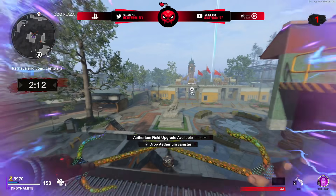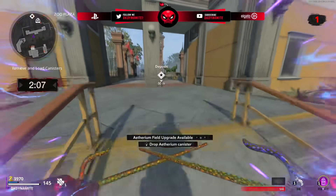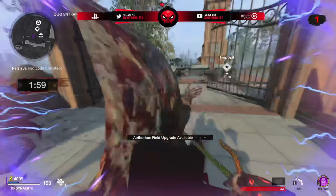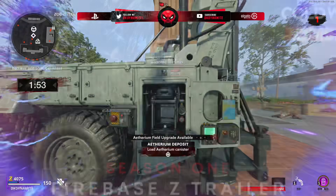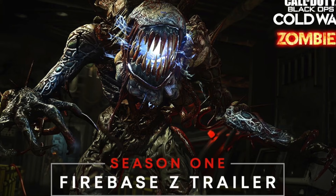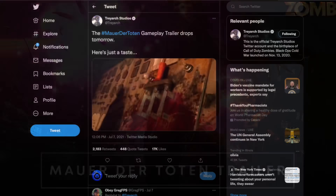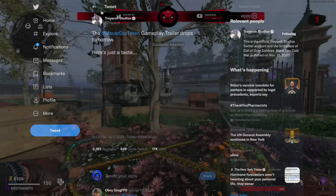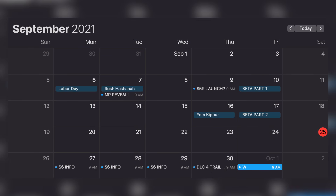Monday should be when the Season 6 patch ends up in the PlayStation database, with PlayStation Size reporting on how big that patch will be on Twitter. Monday, Tuesday, and Wednesday could be big days for Season 6 marketing, maybe even a full roadmap reveal where we get the map name of the final round-based map. Firebase Z and Mauer der Toten's reveal trailers were posted on Thursdays, so we might get small GIFs or trailer clips throughout the week, with the full reveal trailer for DLC 4 dropping on Thursday the 30th.